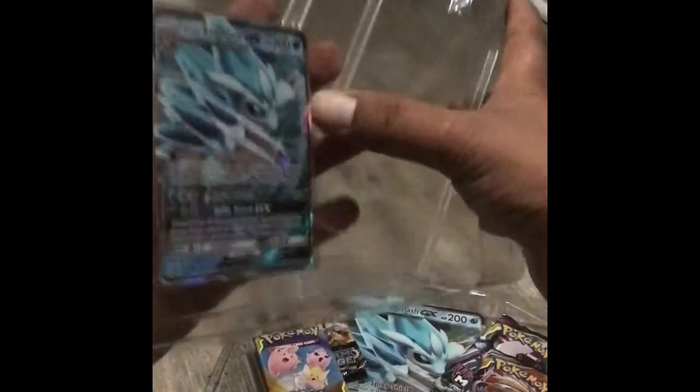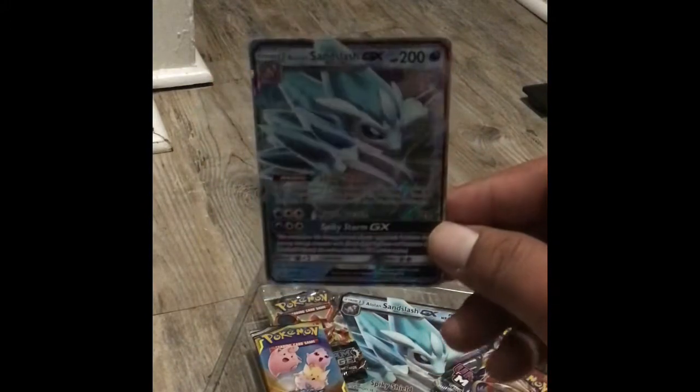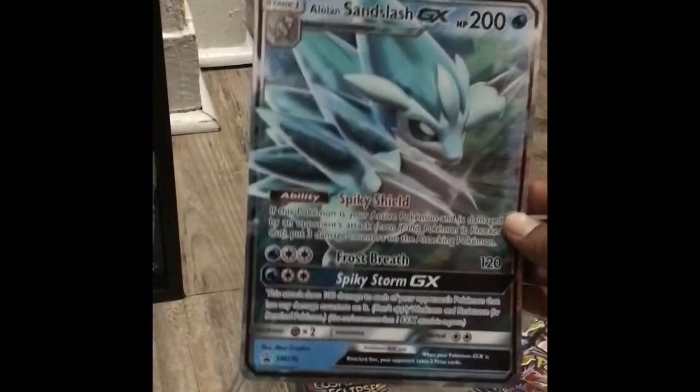This is why I don't like the way they put these things in here — it makes it so hard and you can get them damaged. Here's an Alolan Sandslash GX promo, it's number 236. We're going to sleeve this baby up, and then we have our jumbo Sandslash. I usually frame these. As always guys, I will give you my codes.